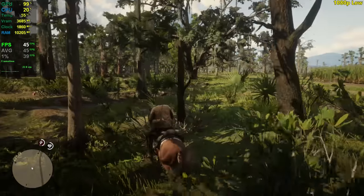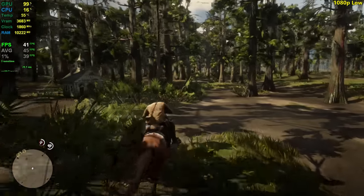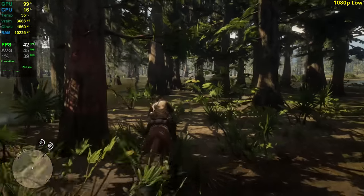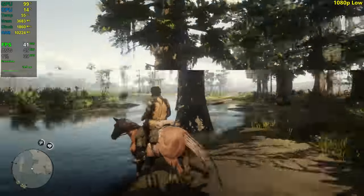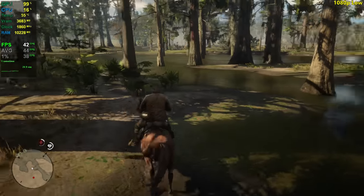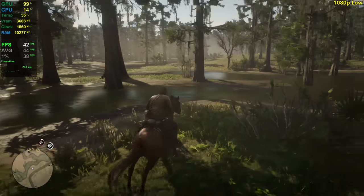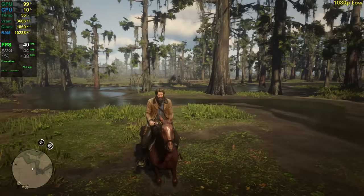Here we're getting 40s again — slightly less intensive than in the city. It actually looks even better out in the woods than in the city because you can't really tell that ground detail is missing, due to all of the vegetation. Going down into the high 30s, low 40s — pretty much the same as in Saint Denis. It's actually dropping a little bit more here than in Saint Denis, which is interesting. I think that's what we've seen with the GTX 1650 as well. You can expect around 40 to 45 FPS average with a 1050 Ti on low settings. It's not the smoothest experience by any means, but it's definitely playable for a game like this.